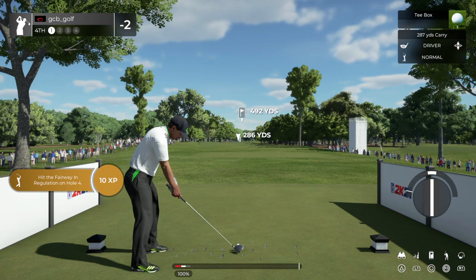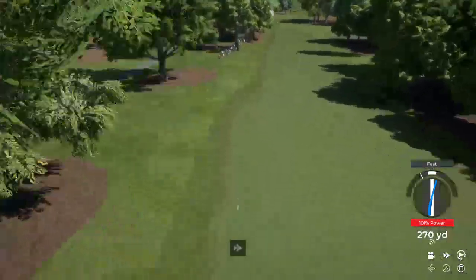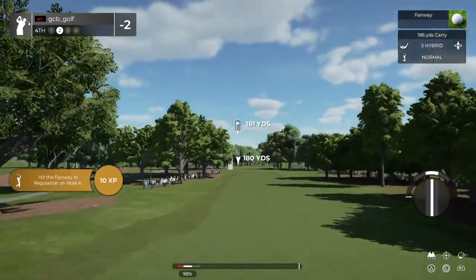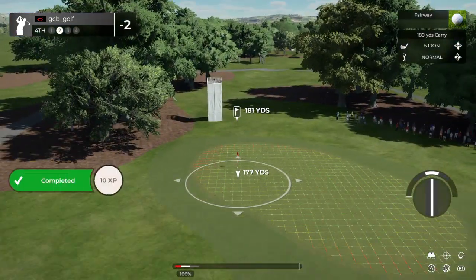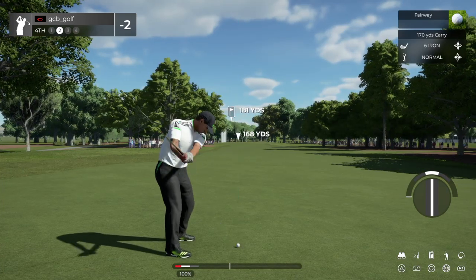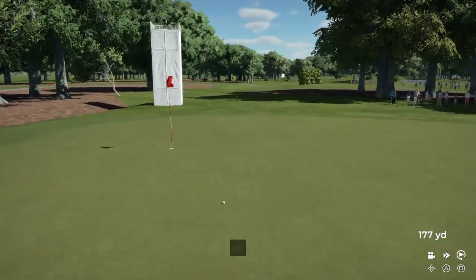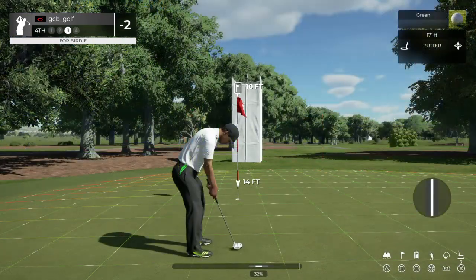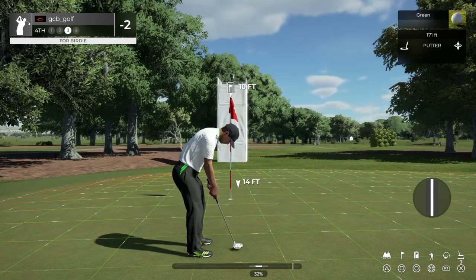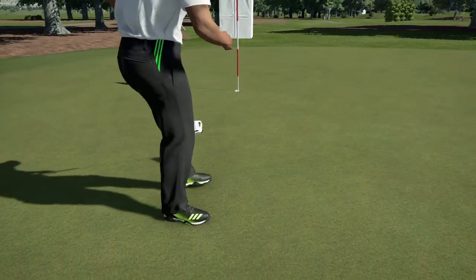Let's see how things go here on the fourth. Yeah, you'll take that. This one is around 180 yards to the pin. Really well judged approach there. Sinking this will take you to three under. This one's on a good line — okay, well done, birdie for you.